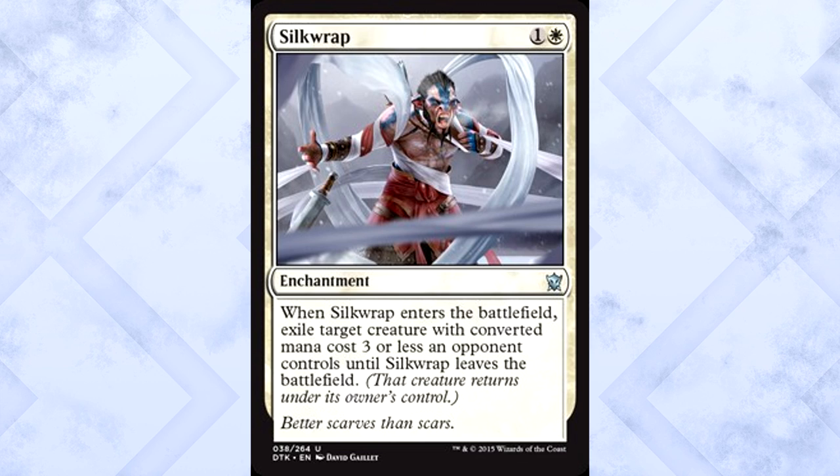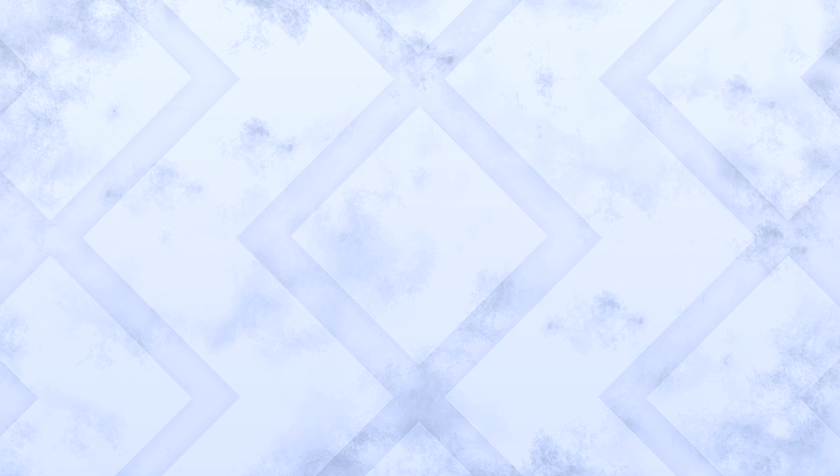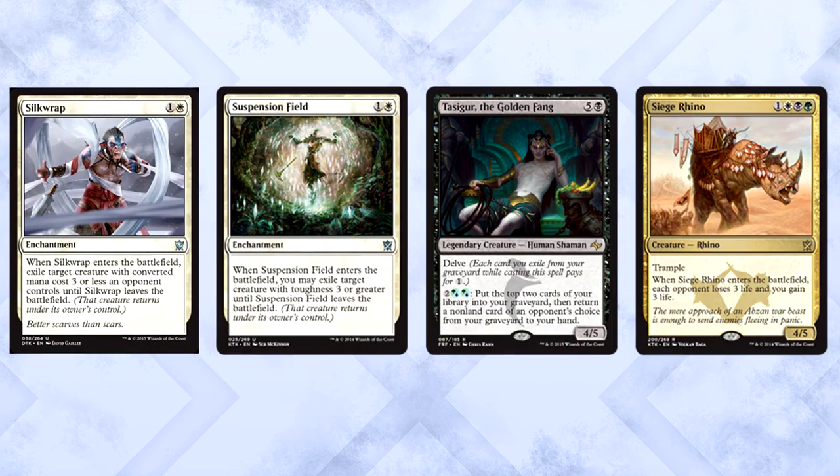Silkwrap is two mana for an enchantment. When it enters the battlefield, exile target creature with converted mana cost three or less an opponent controls, until Silkwrap leaves the battlefield. The opposite of Suspension Field, this is going to hit morph and aggressive creatures hard in limited. This type of removal is always first-pickable as far as I'm concerned. Looking at standard, there are big guns this doesn't hit — Tasigur, Sedraxis, Polukranos — you get it.